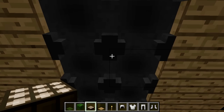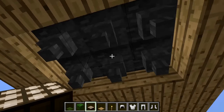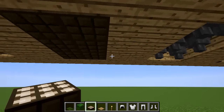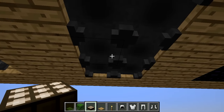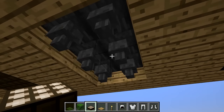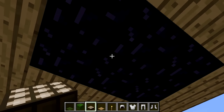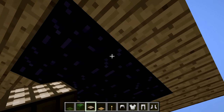Hoppers and cauldrons in a ceiling arrangement, mixed with normal blocks, can create a really cool looking ceiling pattern. I think you could come up with something very striking using these in combination.